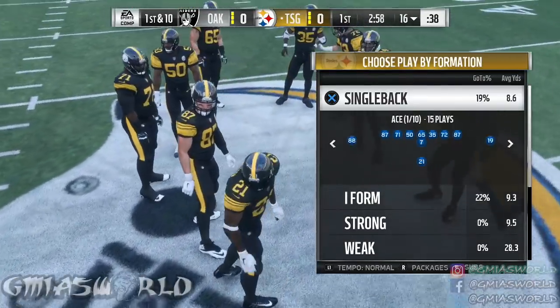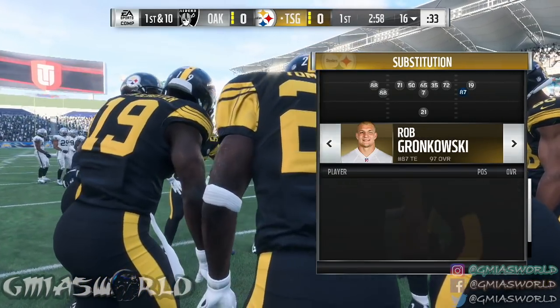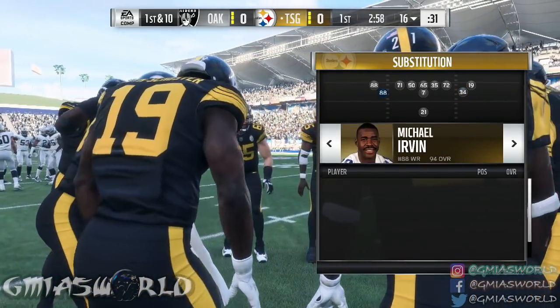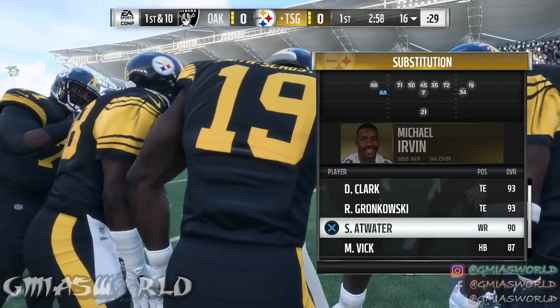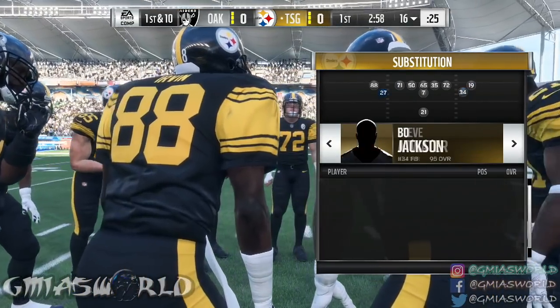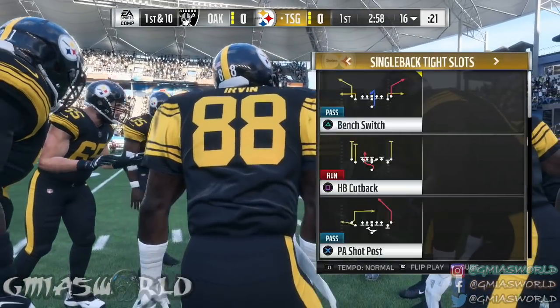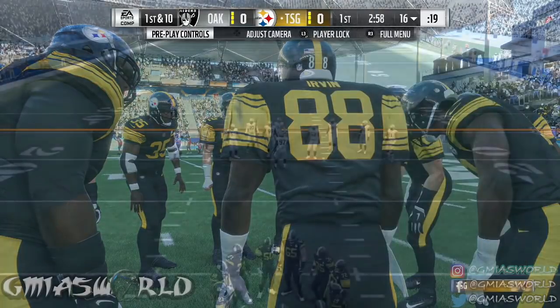Pretty much what you're going to do is go to Single Back, go to Tight Slots. I'm going to take Rob Gronkowski out and put Bo Jackson in because Bo Jackson is just faster, and then Michael Irvin is going to come out and I'm going to put in Steve Atwater. Everybody else is who I showed you — Juju Smith, Demarius Thomas. We're going to leave LT in for now. We're going to go over to Halfback Pitch, AKA more pitch.